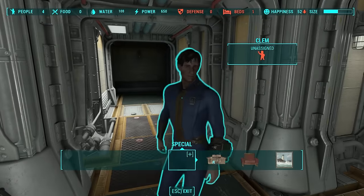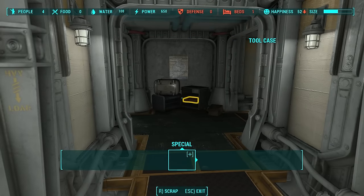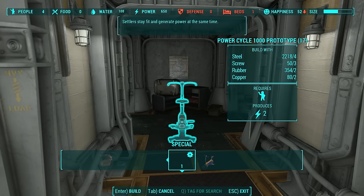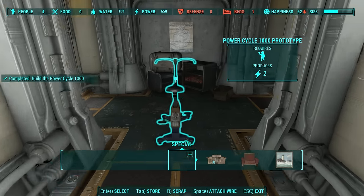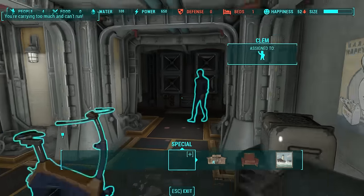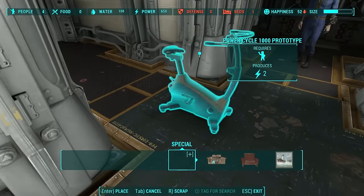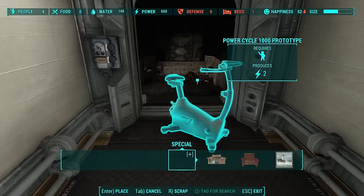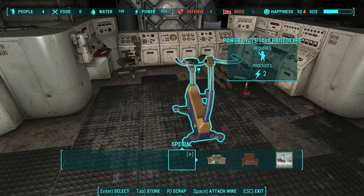Here I am with Clem, our local idiot. I like Clem a lot. For this experiment you have to build the power cycle, and you can find it inside the workshop under the special section. Go all the way to the end and we've got the Power Cycle 9000. Clem walks over here but he doesn't actually start using it, and in order to fix that you have to put it in this room. Clem is not going to start using the power cycle until you program it to have a very specific function.